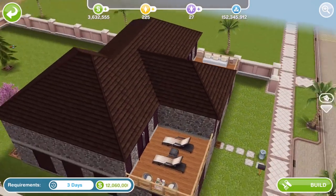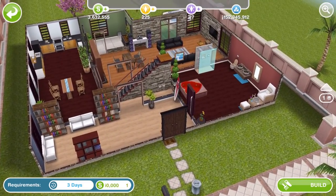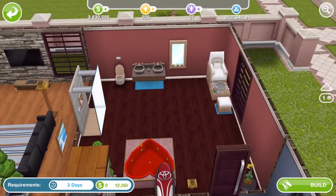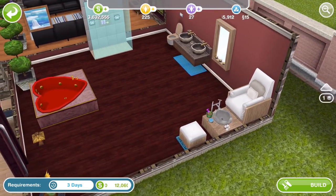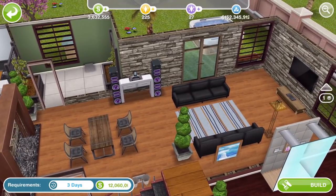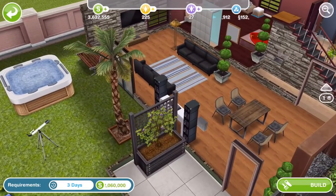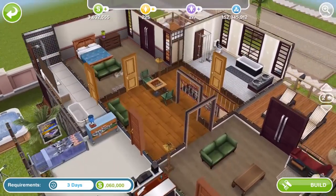This next house is a two story house, again can be built on a standard sized lot. It's got a couple of the spa items — a spa shower, a mirror, and the pedicure/manicure station. There's also a big long kitchen and a nice open plan layout. Outside is fairly standard, nothing much. Let's go up the stairs.